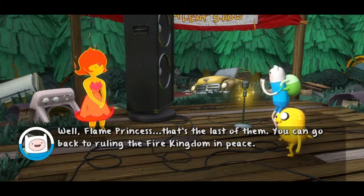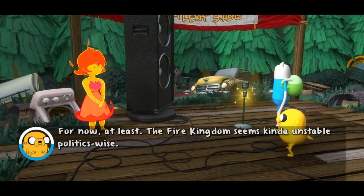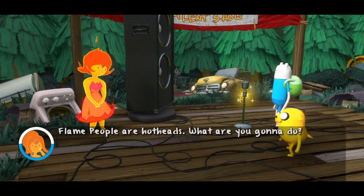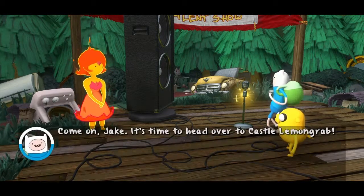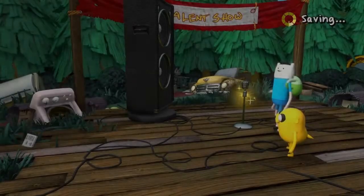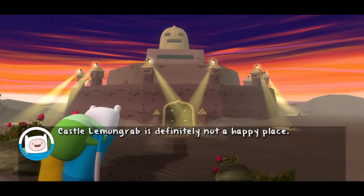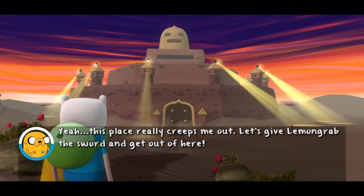Well, Flame Princess, that's the last of them. You can go back to ruling the Fire Kingdom in peace — for now, at least. Fire Kingdom seems kinda unstable, politics-wise. Flame people are hotheads — what are you gonna do? We'd love to stay and talk, Princess, but we'd better get moving. Come on, Jake — it's time to head over to Castle Lemongrab. Castle Lemongrab is definitely not a happy place. This place really creeps me out. Let's give Lemongrab the sword and get out of here.